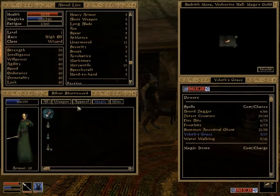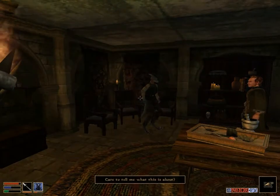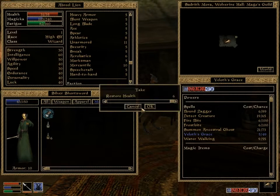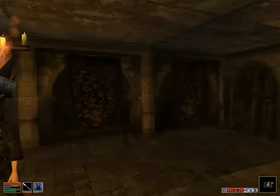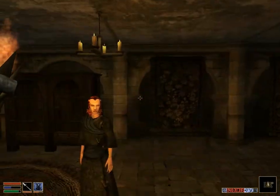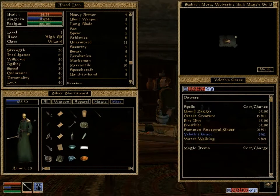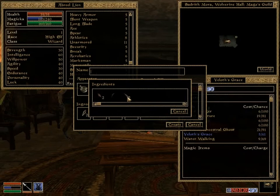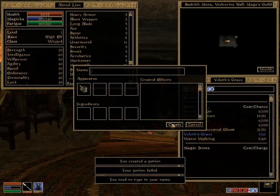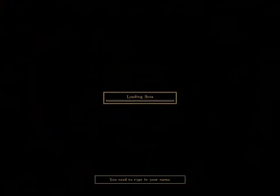I think being fatigued actually has an effect, so we're going to drink a Restore Fatigue potion. Hopefully we'll be better able to actually focus on our crafting. Let's drink a health potion too, to give us a little pep — to try to do our work in better condition. Alright, we have two of them now, which is what we were looking for.